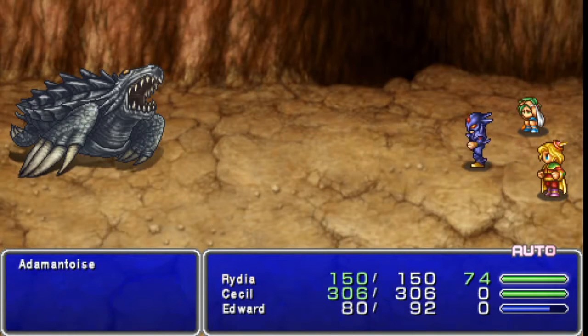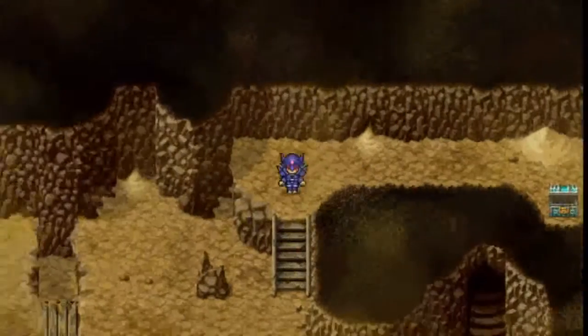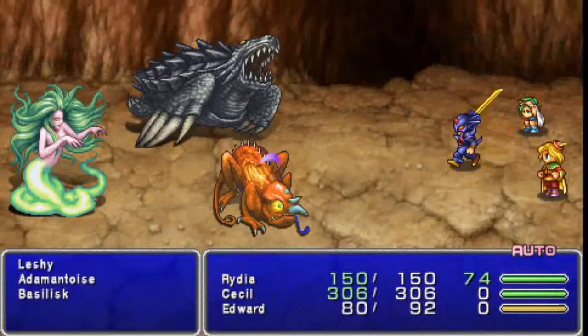I should not have done that, but it doesn't matter — the damage really wasn't that bad. Head down over these stairs and up across the bridge, and we've got another spider silk. You should try and hoard these; as I've said before, they are incredible items.